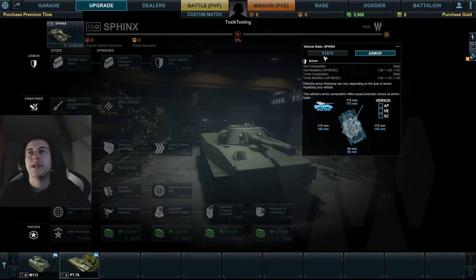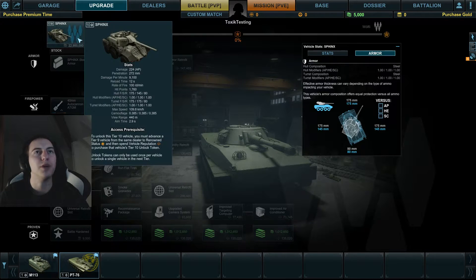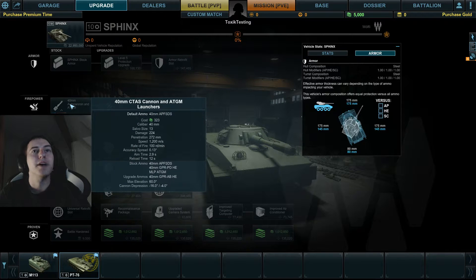Let's check the speed — you also get more camo with this one, which is pretty awesome. Thermal sights are increased and you get 20% more camo while driving. The base camo rating is 0.385, which is very good. Max speed is 110 km/h and 0 to 32 in 2 seconds — amazing. It has a 40mm autocannon with a clip of 13, base damage of 224, and 272 penetration.